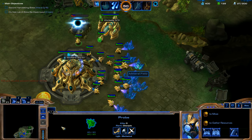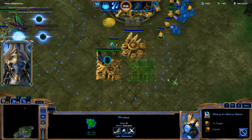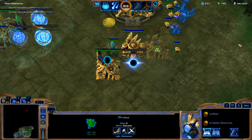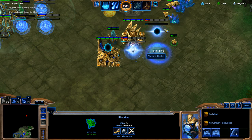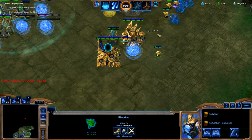We've got our second assimilator down now, and we just got the cybernetics core finished. There is no warp gate upgrade that you have to get because these gateways automatically are warp gates — so you can't even call them gateways, they are just warp gates. I should be throwing down some forges, and then we're going to throw down a robotics facility.